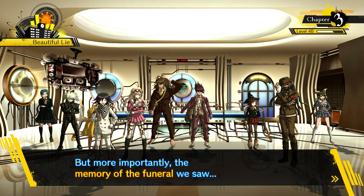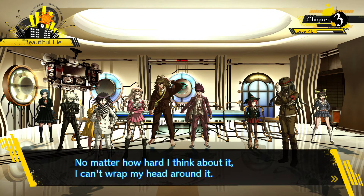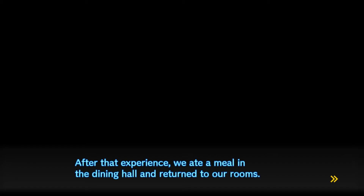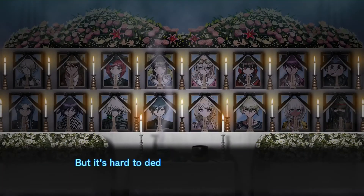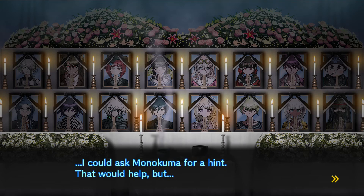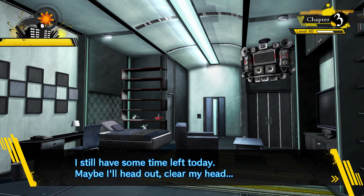But more importantly, where's Sayaka? The memory of the funeral we saw — it can't be a memory of a real funeral. We have to learn more about this. No matter how hard I think about it, I can't wrap my head around it. After that experience, we ate a meal in the dining hall and returned to our rooms. There's a Monokuma car. I feel like there's some kind of secret about that funeral. I can't stop thinking about it. But it's hard to deduce anything from such a short scene. I shouldn't waste my time trying to solve an unsolvable problem. I still have some time left today. Maybe I'll head out and clear my head.